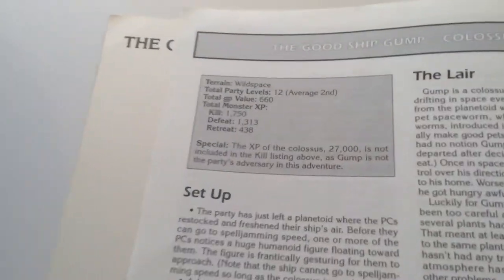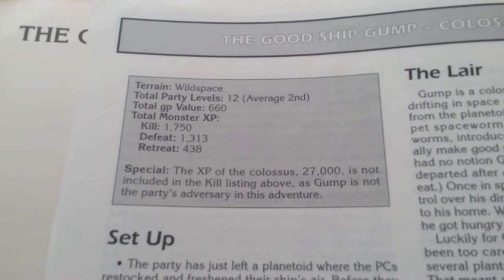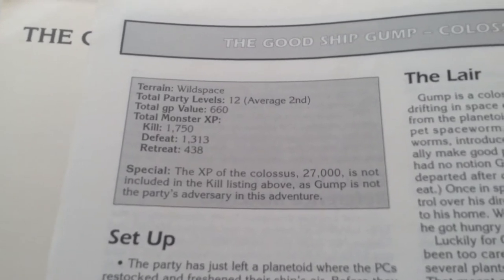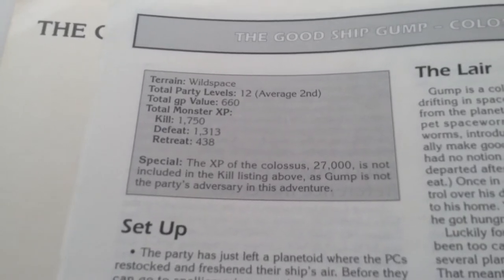One thing that this does right is it gives you at the beginning of each scenario a little rundown to tell you where it takes place, what the total party levels are, what the average level character should be, the gold value in this adventure, the experience point value, and some special notes.